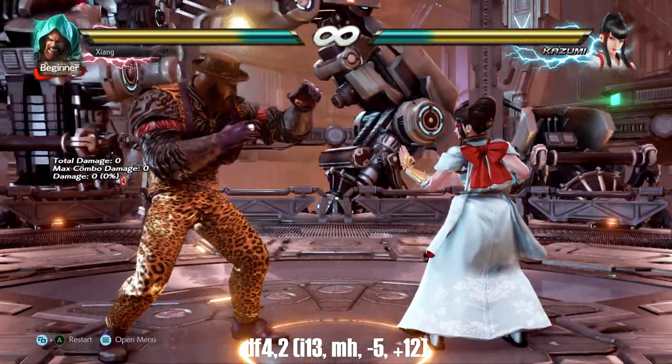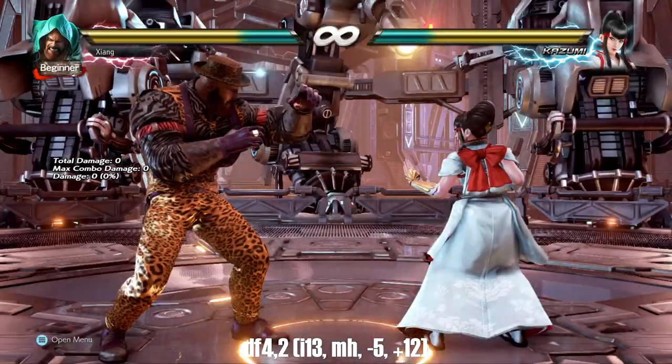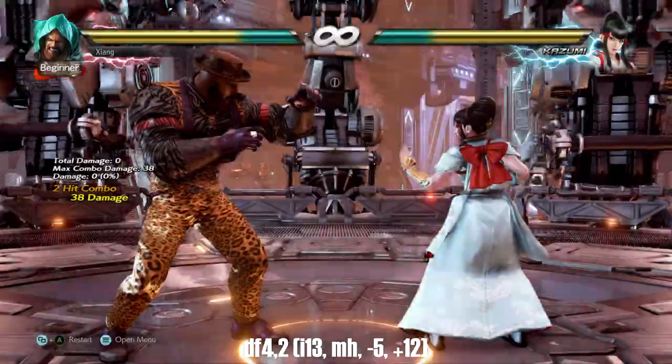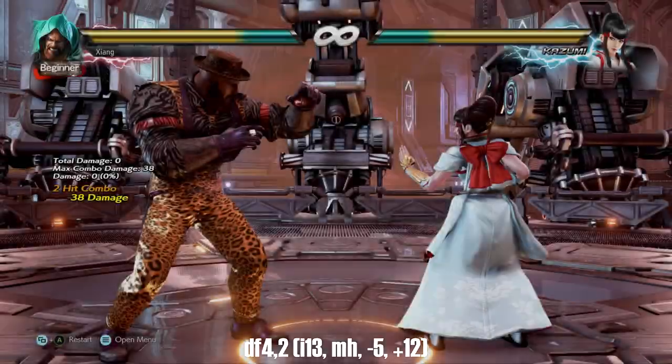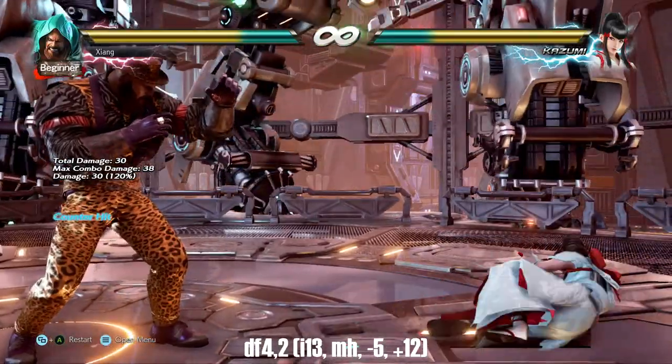Instead of down forward 1, Marduk has down forward 4 as his i13 mid-poke. The full string is safe and a natural combo, does chunky damage, and has great plus frames on hit. The second hit is actually a counter hit launch as well — just remember that the second hit is high.